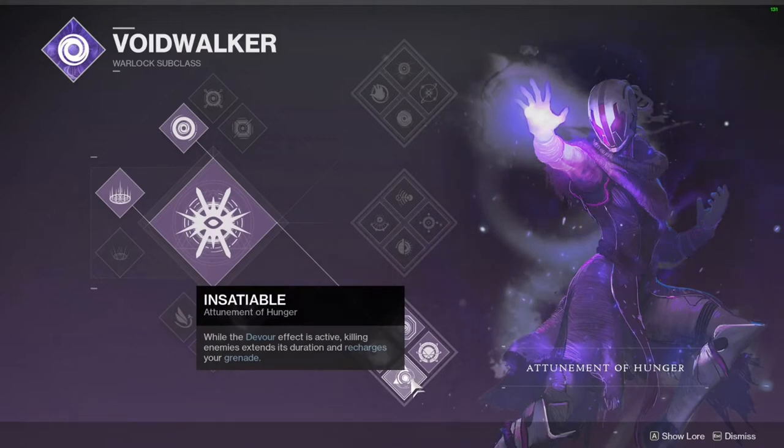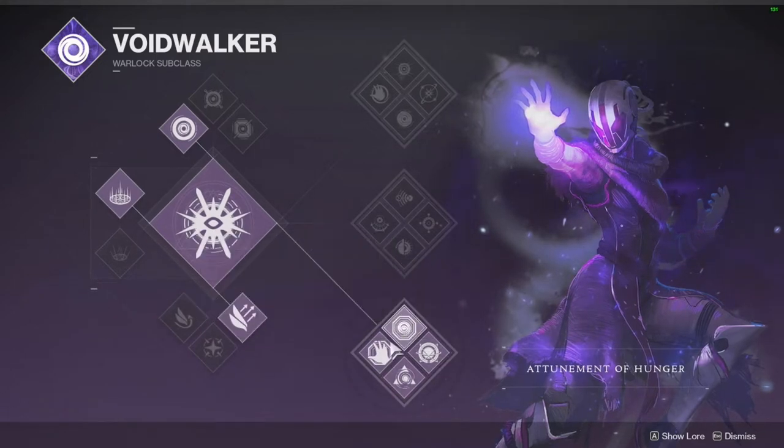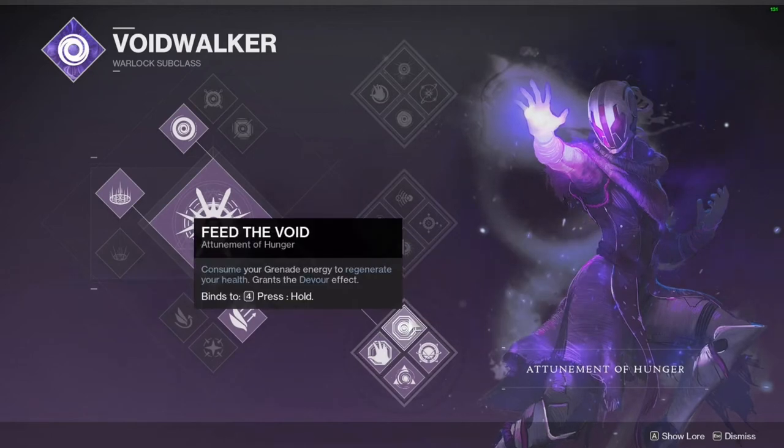Once Devour is activated, killing enemies extends the duration and recharges your grenade. Basically, anytime within those 10 seconds, if you kill anything — literally any single ad, boss, whatever — you will fully heal your health and refresh the timer back to 10 seconds. Additionally, while Devour is active, kills recharge your grenade faster.